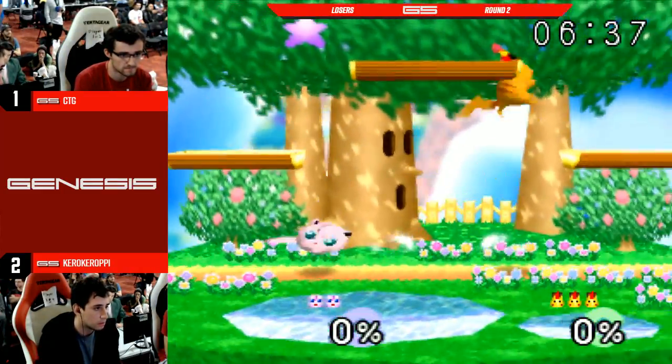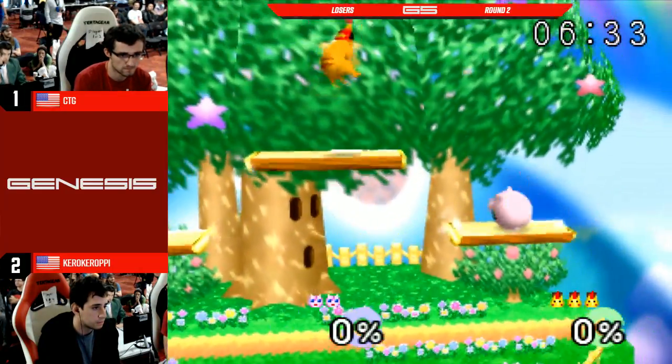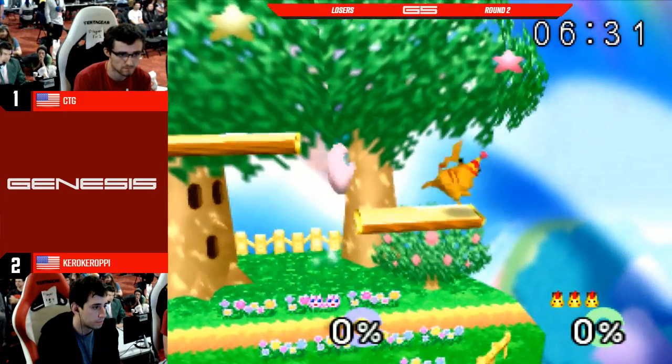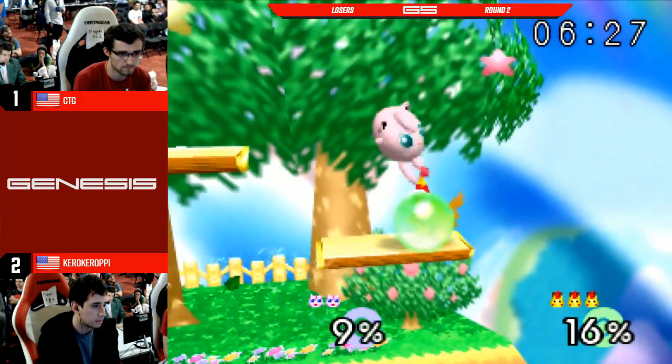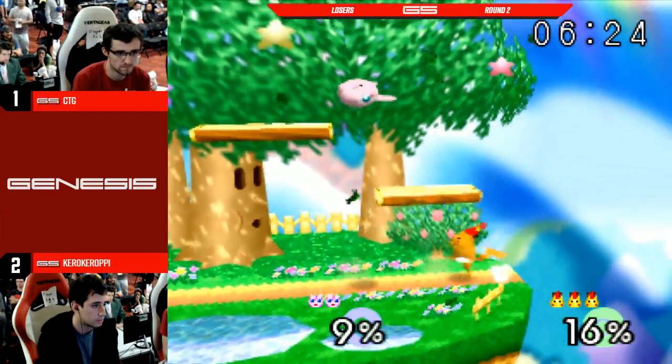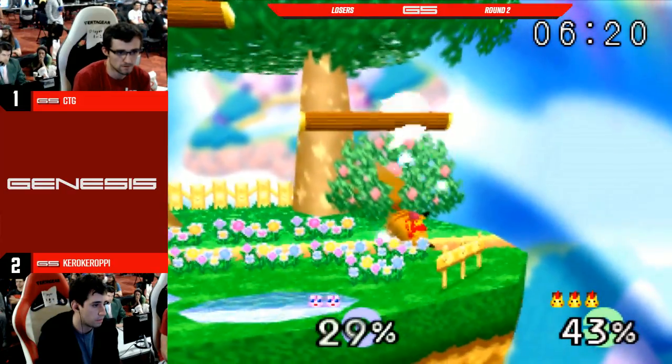Even though CTG is down a stock, it feels like a lot more. Just Kira seems really in control. But we can't forget that CTG did take game one. By no means is this a foregone conclusion that Kira is gonna win. But his comfort level is very telling right now.